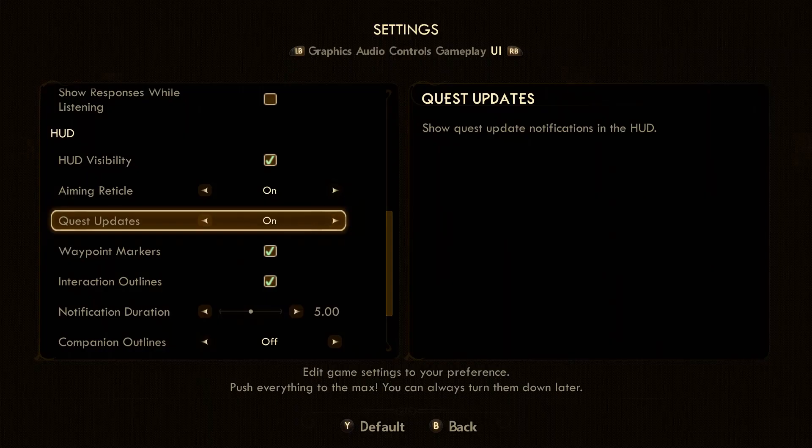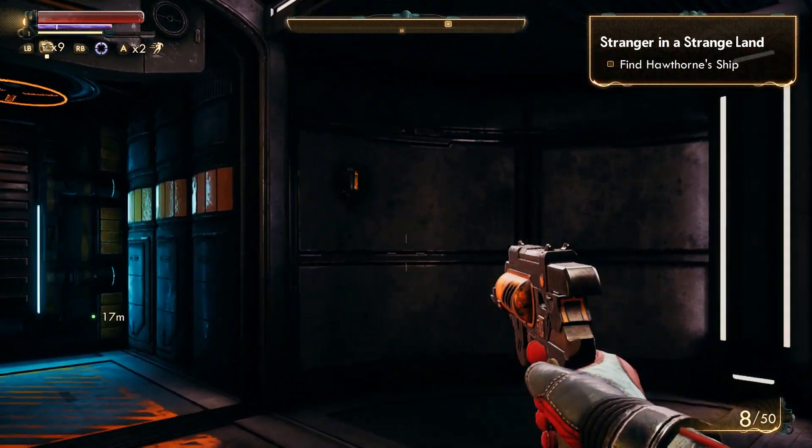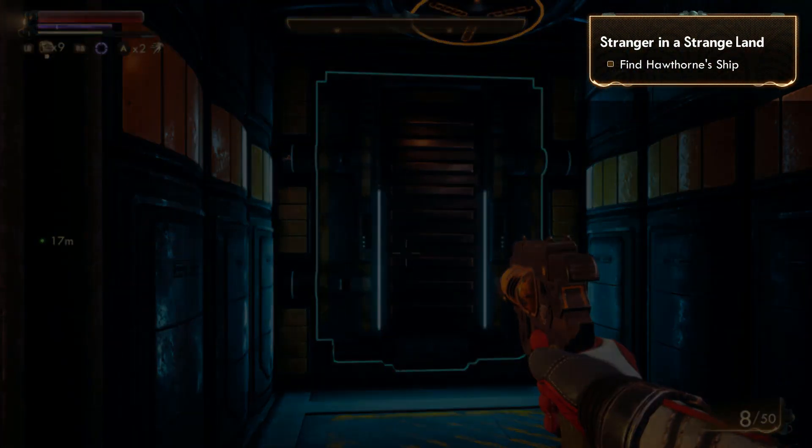In the Outer Worlds, you can enable an objective tracker in the settings menu. It provides quest updates in your heads-up display, and makes it easier to stay focused on your current objective.